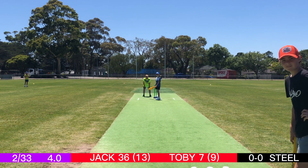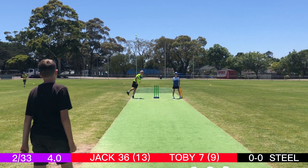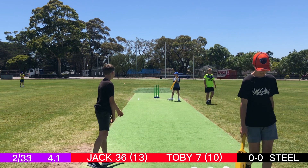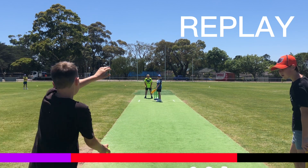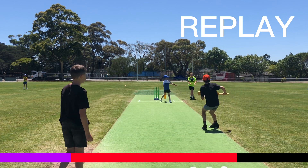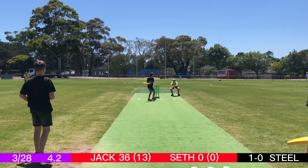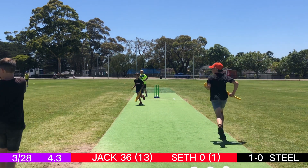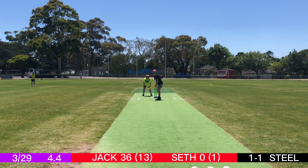Toby's back on strike for the fifth over. Steele coming into the attack — good bowling, no run. It's an edge, up high, and caught by Elijah the keeper! They've been playing really well. Judd's excited — Steele with a good ball and a clear edge, Elijah just catches that one. Next ball for Steele. Seth comes in saying he didn't get out for a duck, so that's good to know for Seth.